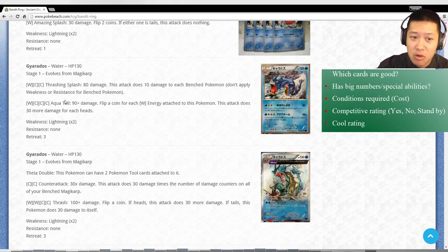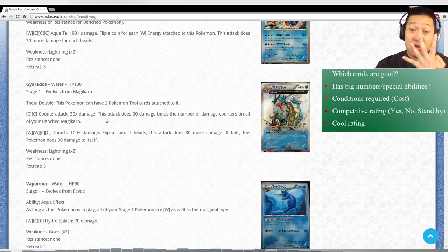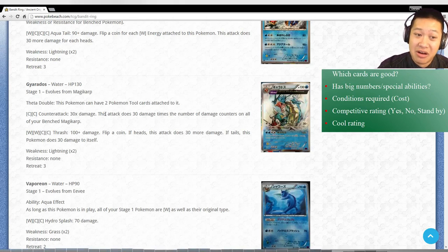Aqua Tail is just the same thing. They're just mediocre cards - just use Malachy for this. The other Gyarados: the more damage counters you have on your Bench Magikarp, you can only have a maximum of four and you're using one to evolve. So this counterattack - I don't think so. Thrash - Flip a Coin, if heads it's just an okay attack but still very expensive, and the hit point isn't there. No one uses Gyarados.